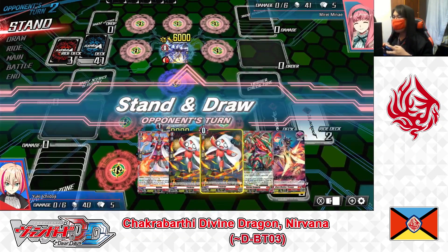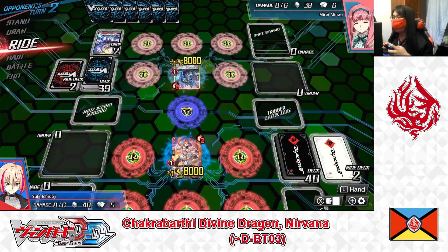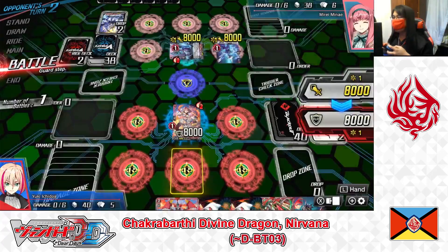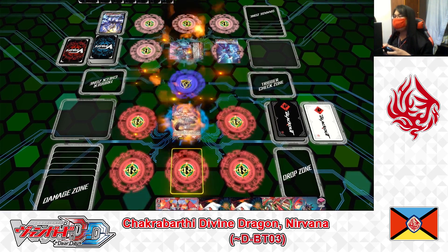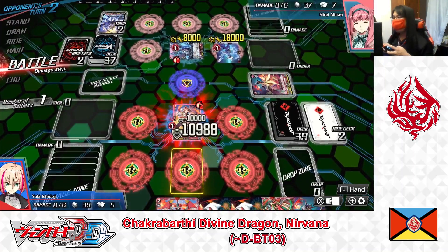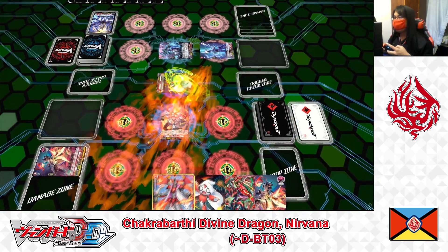Opponent's turn. She rides Grade 1, skill searches Shwa Dabu and adds to hand, draws a card, and calls a Grade 1 rear guard. Vanguard to Vanguard attack — no guard, take the hit. Drive check — heal trigger, power added to rear guard. One damage comes in; damage check reveals a front trigger. Power added to Vanguard. I guard with Trickstar — attack blocked.